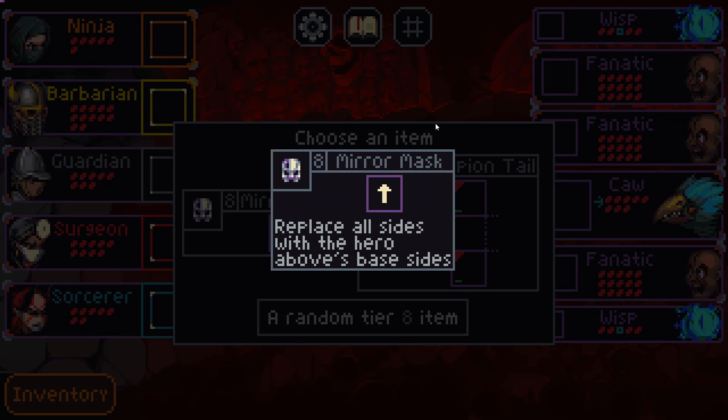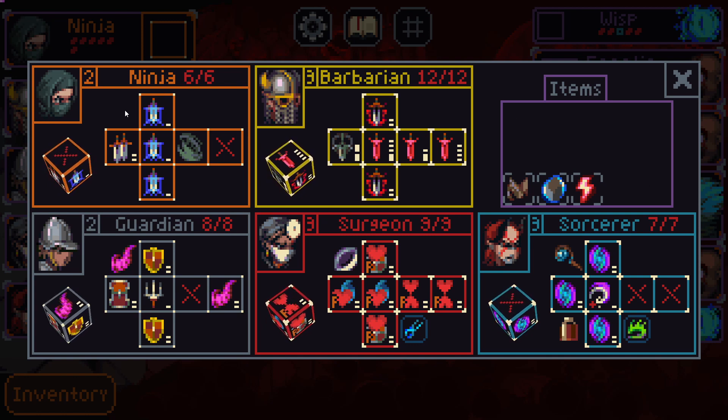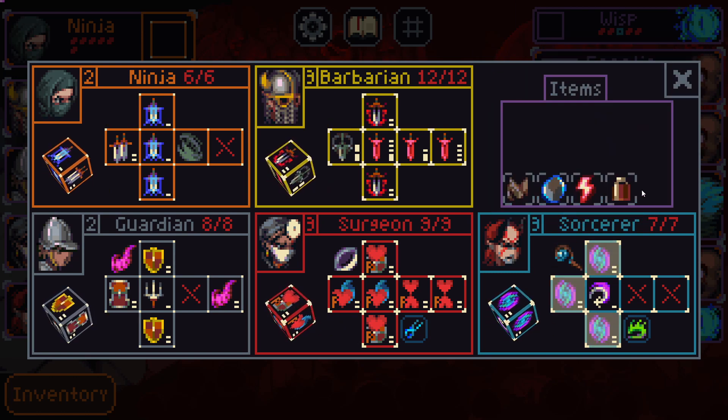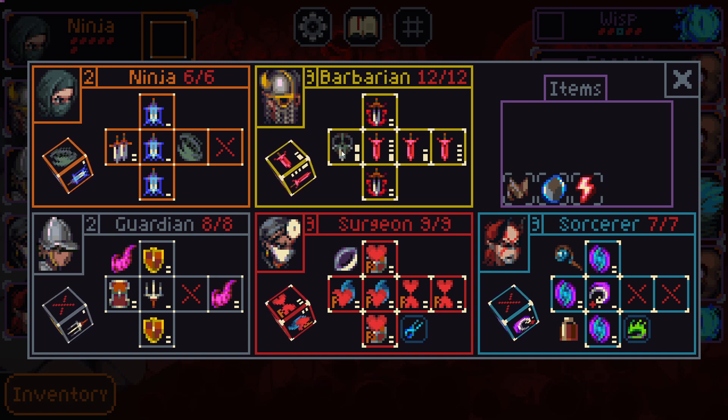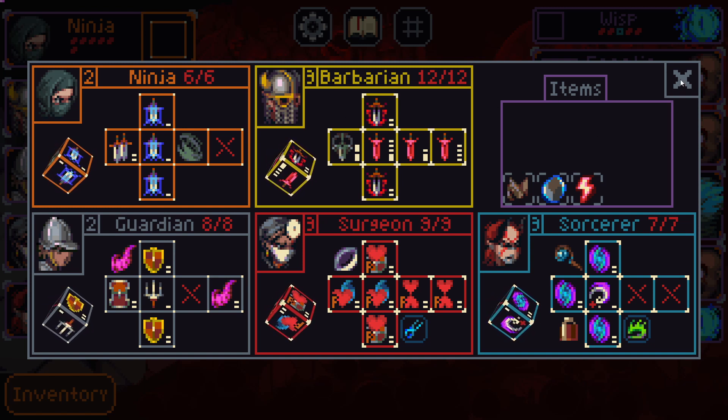We're offered the Mirror Mask and the Scorpion Tail. The Mirror Mask replaces all sides with the hero above's base sides — so the ninja could get the sorcerer's base sides, which aren't nearly as good as her current sides. I could turn the guardian into the barbarian but they'd only have eight health, which doesn't work great. We don't want to turn the barbarian into the ninja either — it feels like one of the weaker items in general.